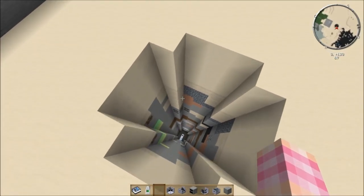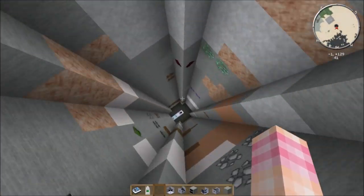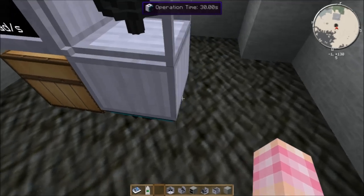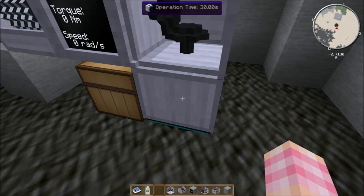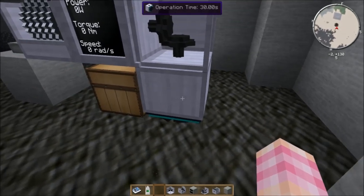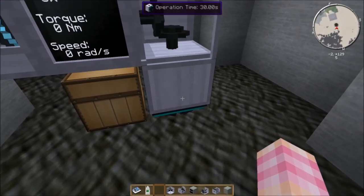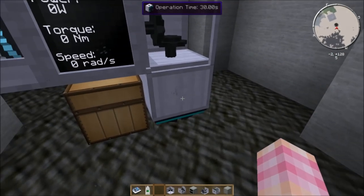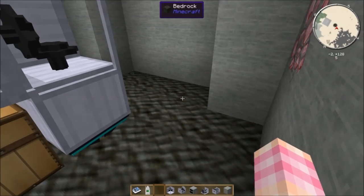Here we have a giant hole in the ground dug with a pile driver, and going down here I've got a bedrock breaker set up. You place it on the ground and point the drill bit down at the bedrock. You can also turn it if the bedrock is uneven. It has a four-block range and can break bedrock up to four blocks in front of it, but it cannot break the very bottom layer — you cannot mine into the void.